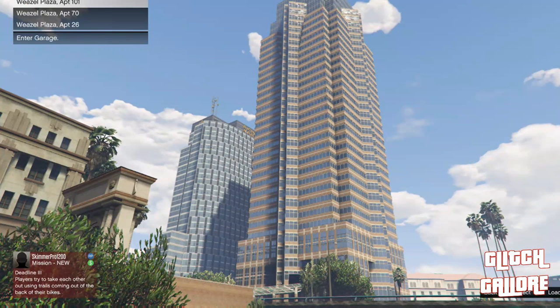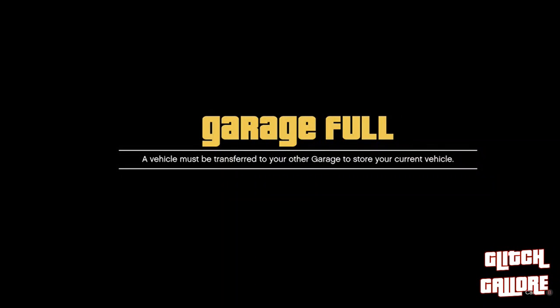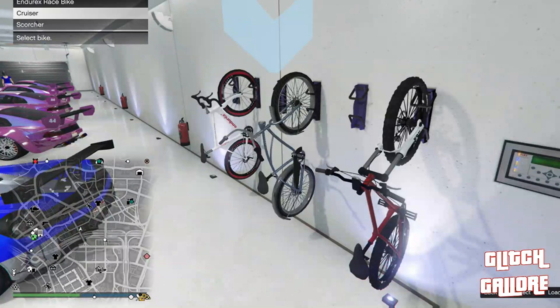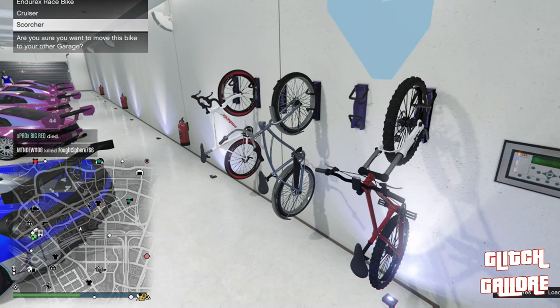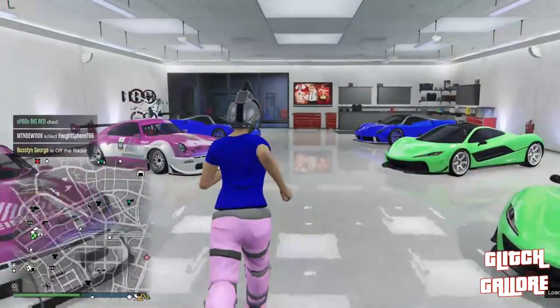I have the bicycle in this garage right here — Weasel Plaza apartment 100. I'm going to hit Replace. As you guys can see, I can now replace a bike on here. The bike I'm going to replace is this right here — the red scorcher with no mud guards, which is pretty rare. So I'm putting that one in a car slot. That bike is now in my MOC.